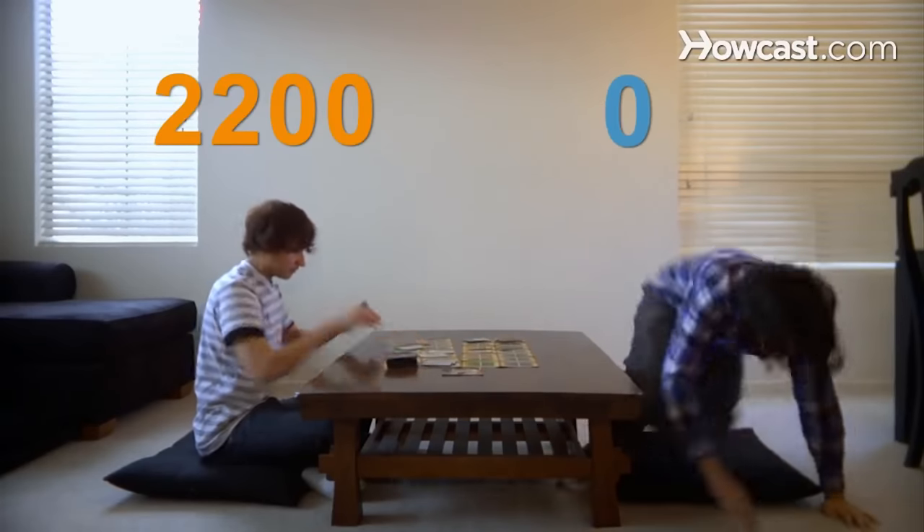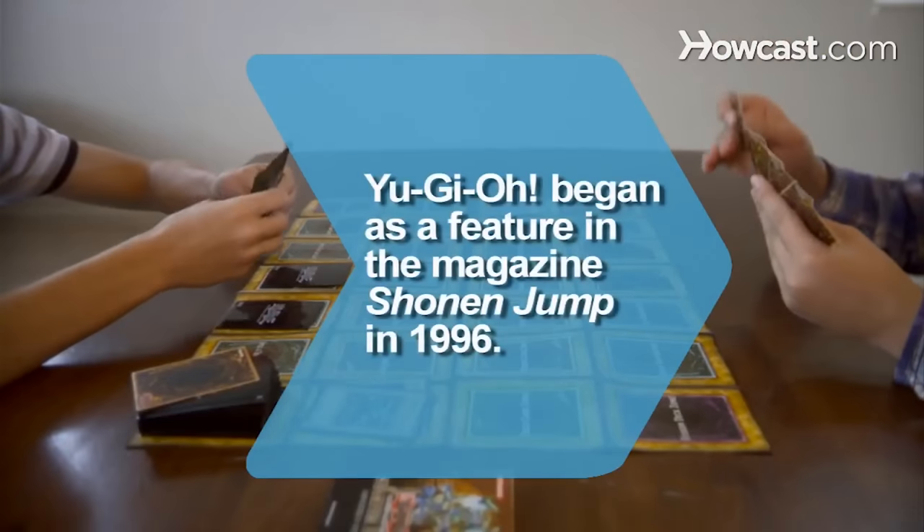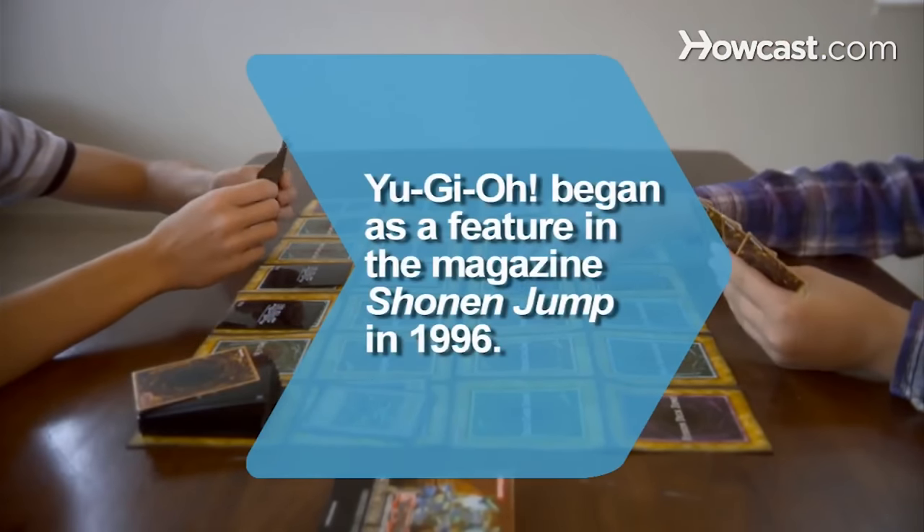The loser is the first to reach 0 points or run out of cards. That dude was so salty when he lost. Did you know? The comic book Yu-Gi-Oh began as a regular feature in the magazine Shonen Jump in 1996. Why did they put that random bit of information just at the very end of the video? Like, did you know Yu-Gi-Oh was published in 1996? Okay, that's your fun fact for the day. Subscribe, bye.